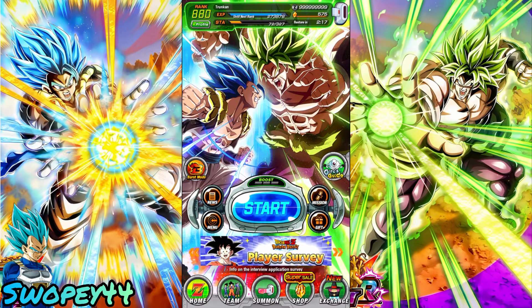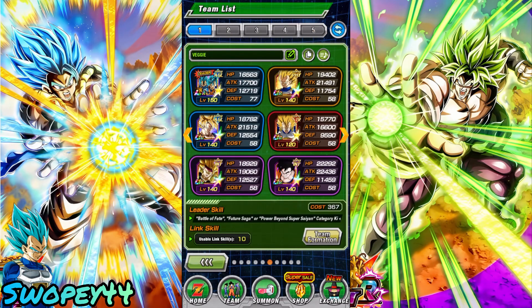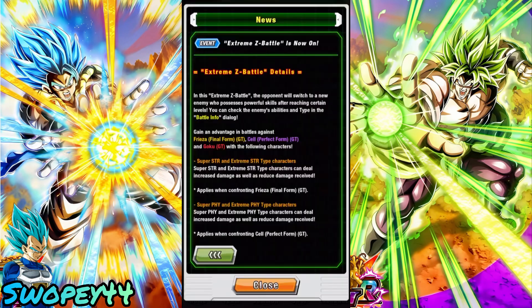Hey, what's up everybody, hope you guys are doing good. Today we're gonna be taking a look at transforming Vegeta - I'm a little late on this one, he released his EZA like 10 days ago or something like that. This is the team we're gonna be looking at him on, and I completely overlooked this - we also got these guys.